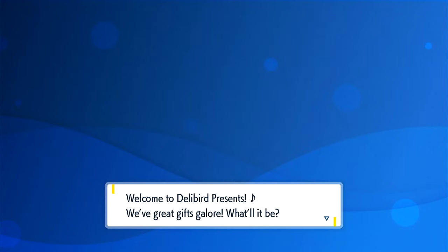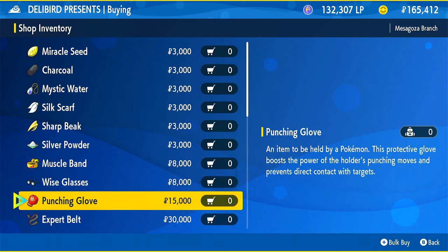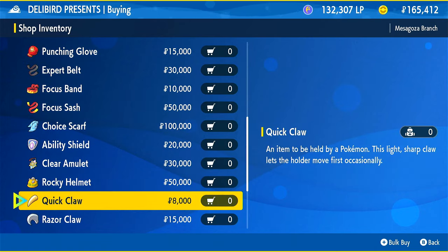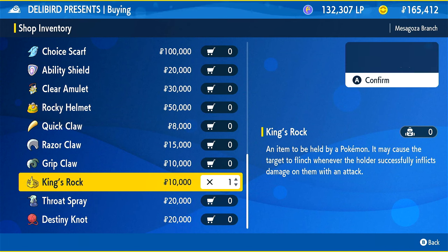So you're going to go to Delibird Presents and then you're going to get a battle item. It's a King's Rock. So go ahead and buy one of these.